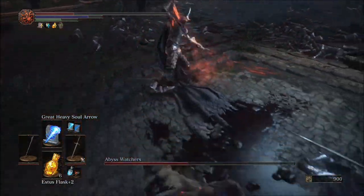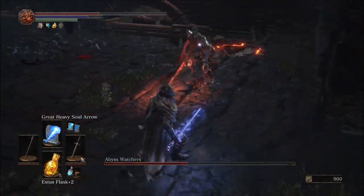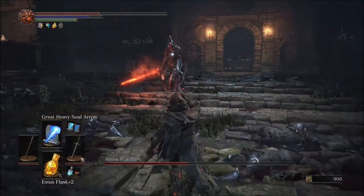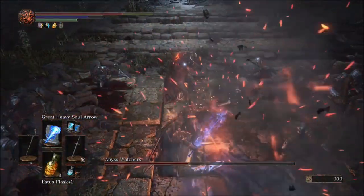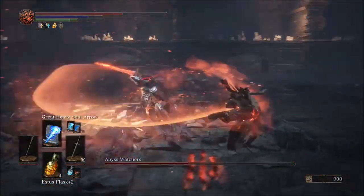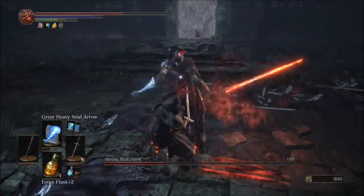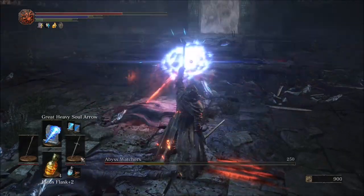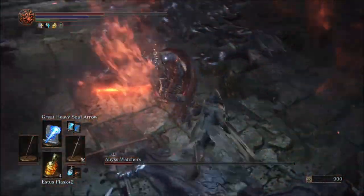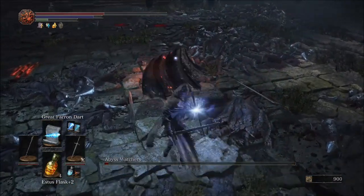If you ever need to heal, just try and get some distance from him. Normally your Estus will do more healing than he can do damage with one hit, so it's pretty much always safe to heal, but it is better if you do not take a hit. Just try and wait for one last combo — maybe two more combos if he needs a little extra health today. Big hit — send another one of those Great Heavy Soul Arrows out, then from there you can probably just finish him off with your sword. Go for that slam, finish him off with that last backstab, and he's dead.